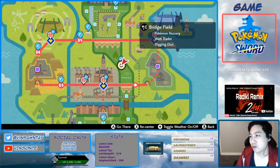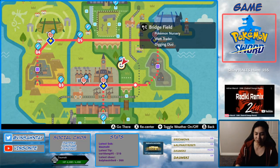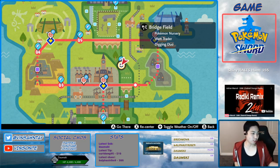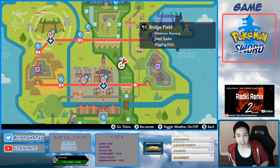Since these Pokemon kind of branch off, I'm gonna go over both of them. For Garnivore, the rates are the same for both Sword and Shield. I'm gonna show you the two highest possibility dens where you can get the hidden ability.